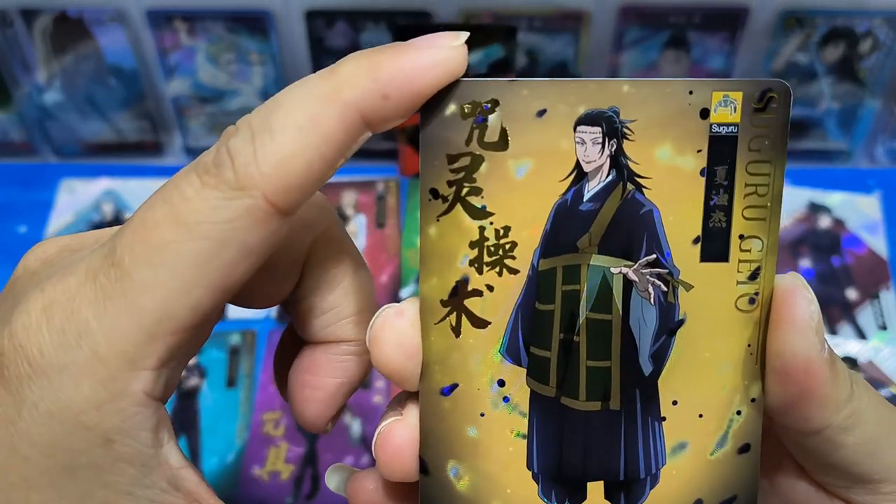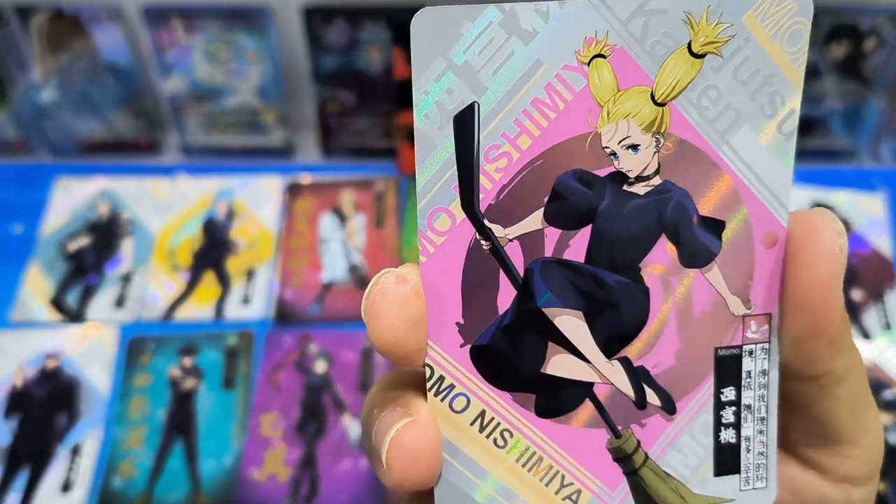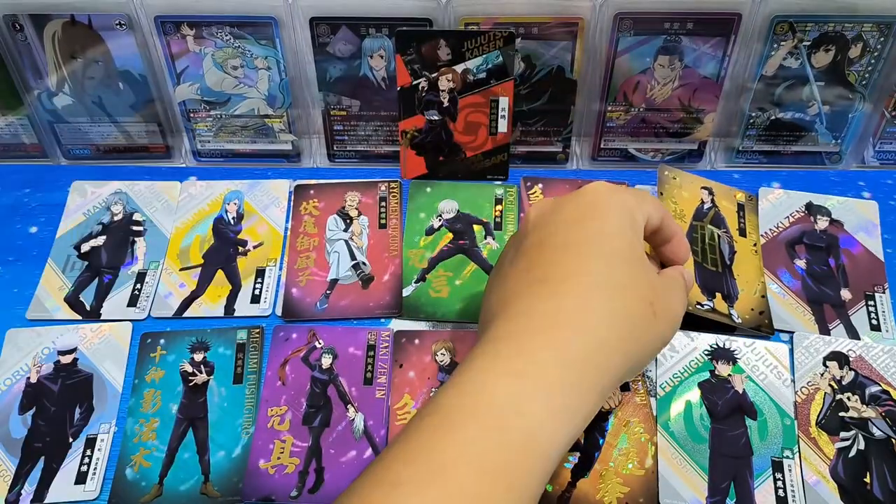Suguru - this card is nice. The SSR cards are all very colorful. And this is Momo - good, let's just cover them.